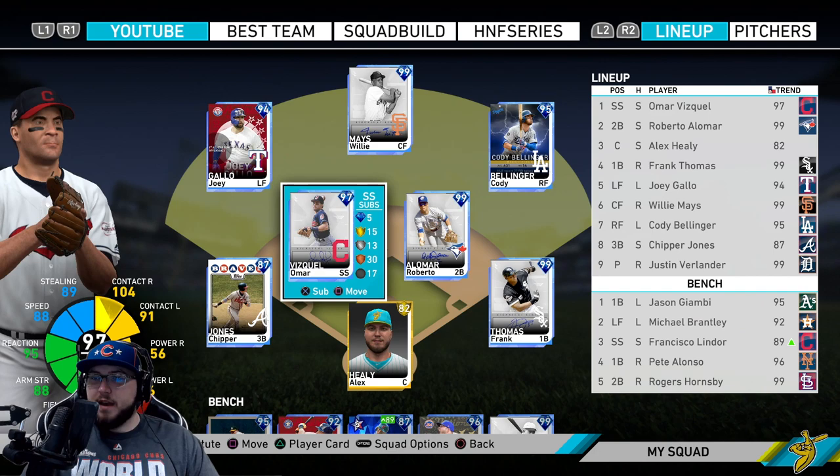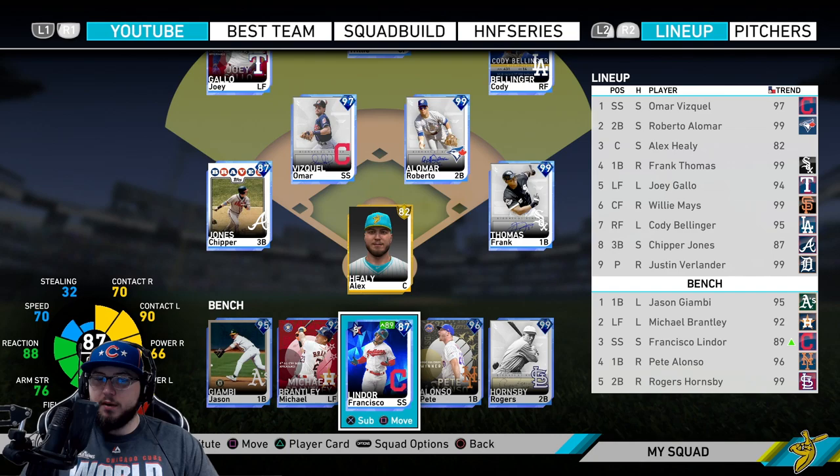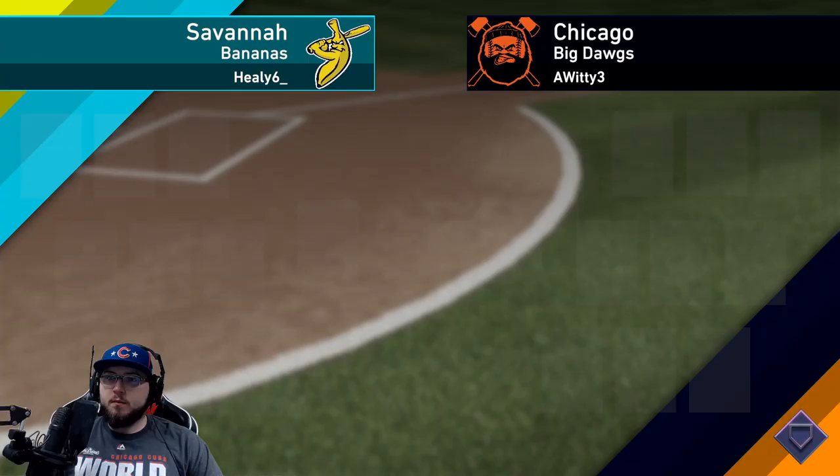He's going to be batting leadoff for us. We have Omar, Alomar, and then My Cap - so three straight switch hitters. Then we have Frank, Joey Gallo, Willie Mays, Cody Bellinger, and Chipper Jones, another switch hitter, batting eighth. Off the bench we have Brantley, Lindor, and Alonzo. If you enjoy this video make sure you leave a like before you leave and subscribe if you are new. If you use G2G, use code Healy6 at checkout for 20% off your first purchase. Let's hop into the gameplay.